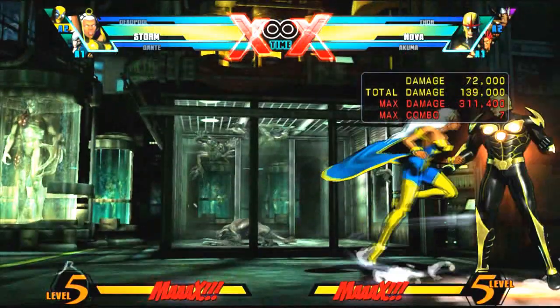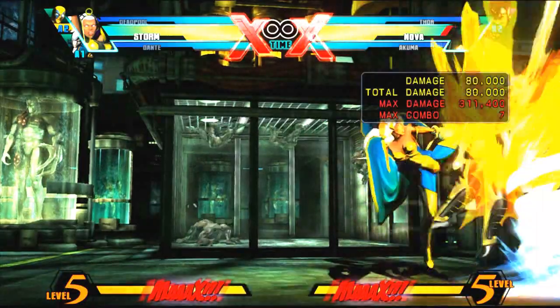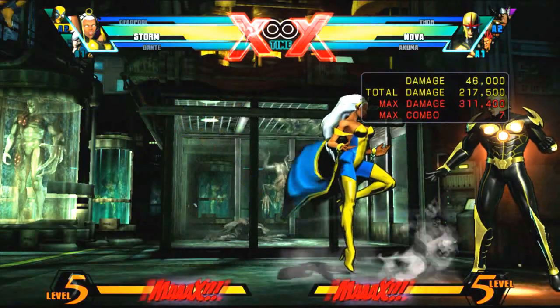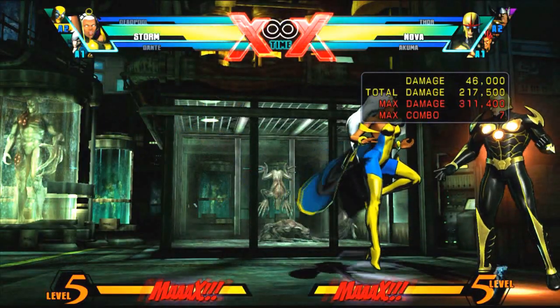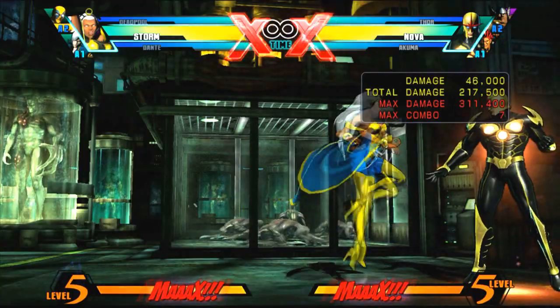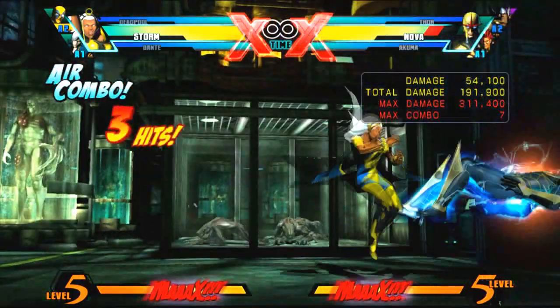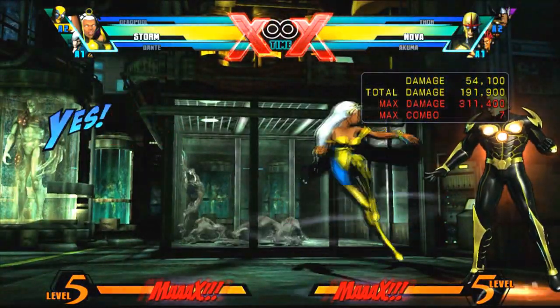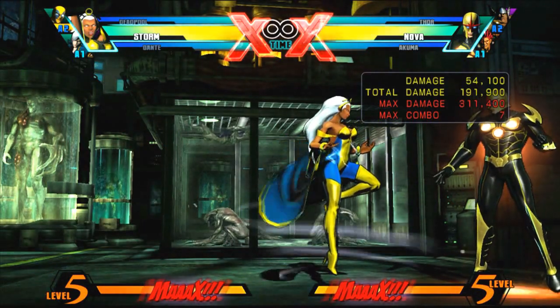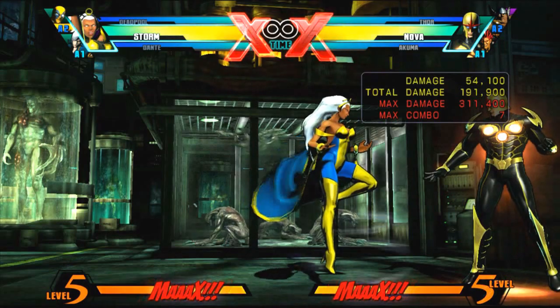So as soon as you catch the crouching hard then special, follow up with the super jump — medium hard special. OTG with an assist, which I have my man Deadpool. After the OTG you're going to hit special hard special, bring the character back down to the floor. As soon as you land, X-factor, and as soon as you X-factor you want to go right into dragon punch.